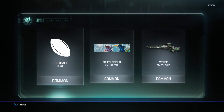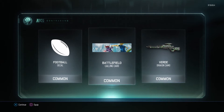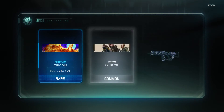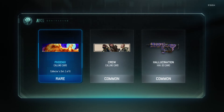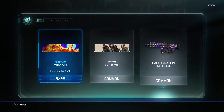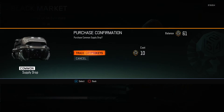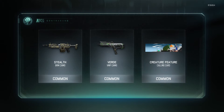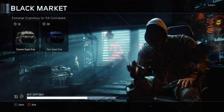And three commons: Football Decal, Battlefield, and Verde on the Drakon. I really like those epics — that was really good luck. So we got a Phoenix calling card, which is rare, a Crew calling card, Hallucination on the HVK. Let's spin another box: Stealth on the BRM, Verde VMP, Creature Feature calling card.